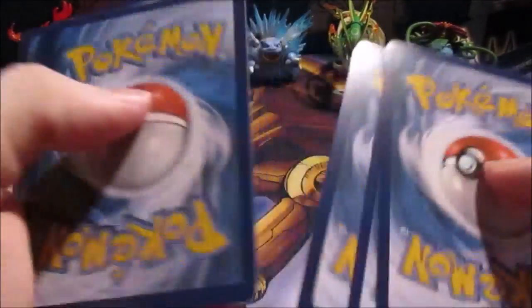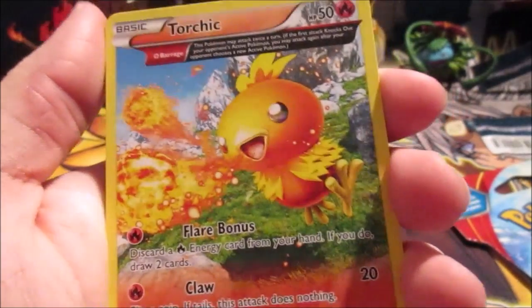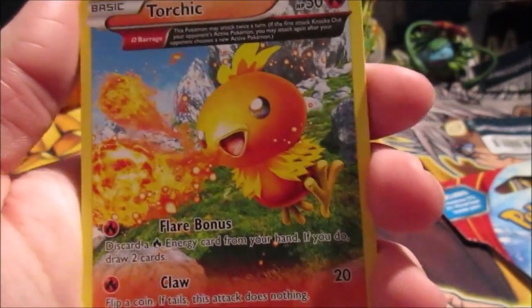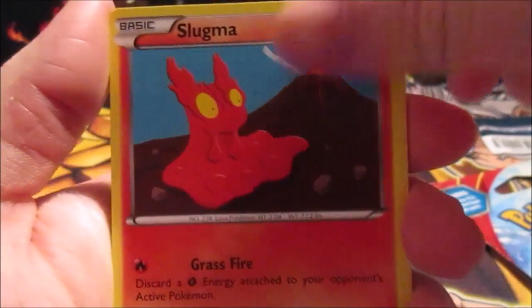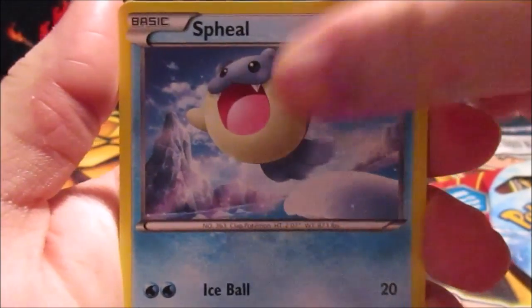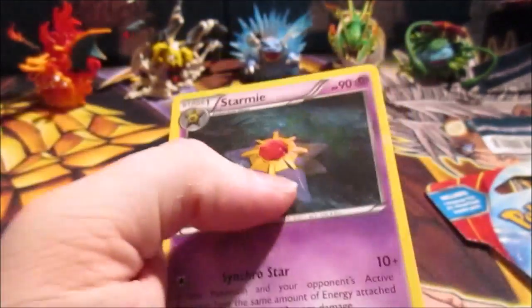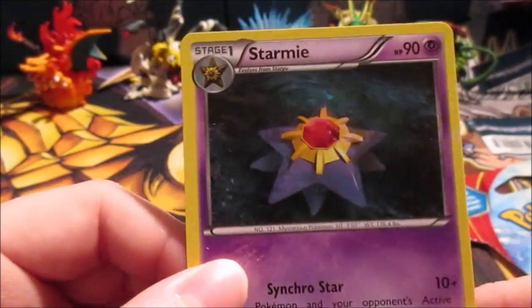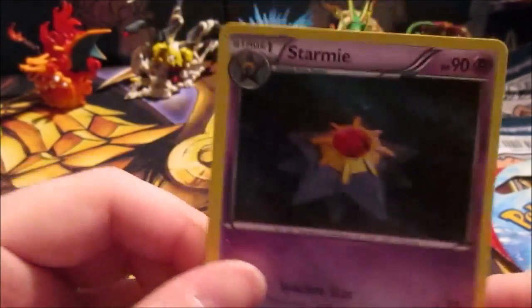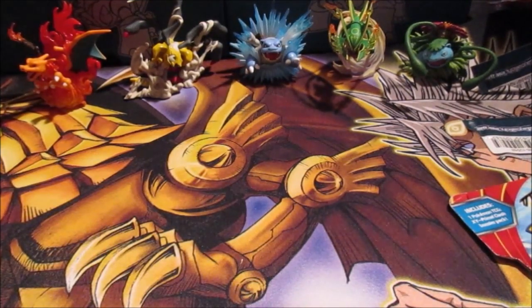Put that up there, one, two, three. All right, so we got a Lynood, an Aggron Spirit Link, a Torchic — look at that Torchic, that's pretty cool looking actually. We got a Slugma, a Nidoran, a Trapinch, a Spheal, another Torchic. The Reverse Hollow is a Skate Rope, and the Rare in the pack is a Starvie. How is the Rare not shiny, but we can get a Reverse Hollow? That's just stupid.